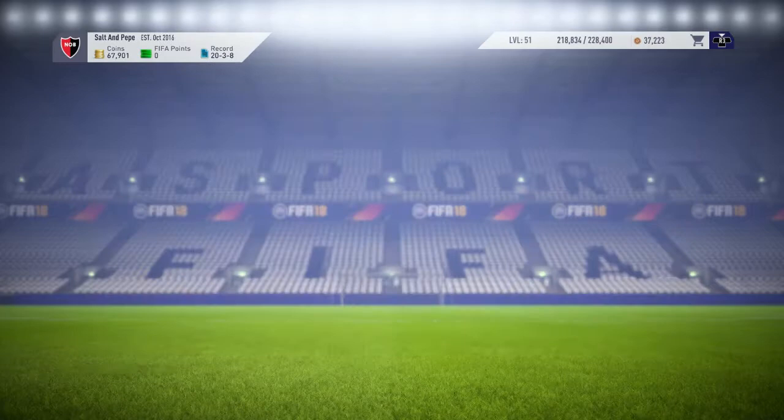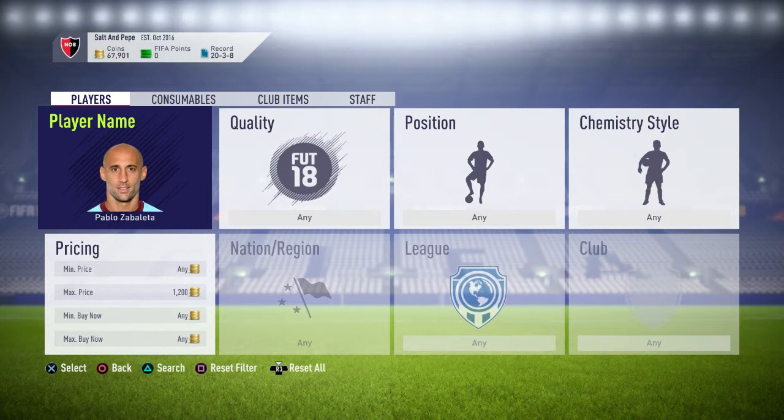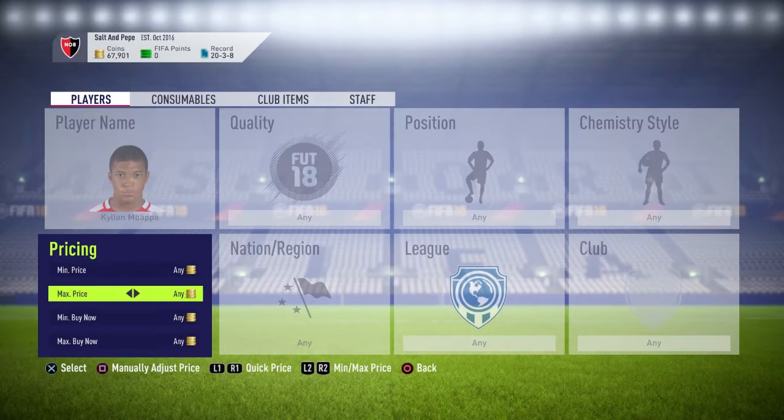There are a lot more players you can do this with. Just put the max price to 1,200 and bid on any player. Really the key is just that simple strategy.